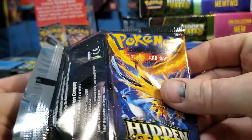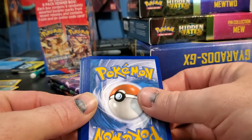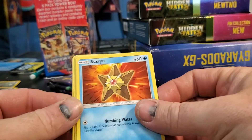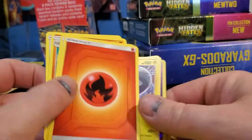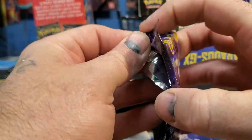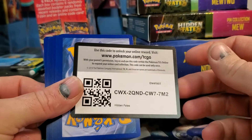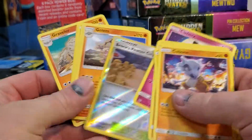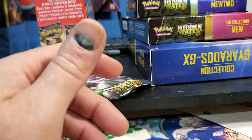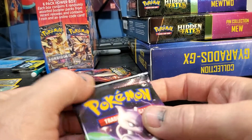Starting with the birds pack - here are some codes for you guys. I got a regular reverse holo Electrode rare. One guy was saying because the pull rates are so terrible in these that's why he thinks it could be repackaged or a different company, but I find the pull rates are terrible no matter what. You get a lot of stuff like this with the white label up top.